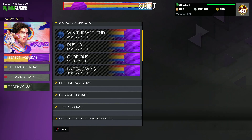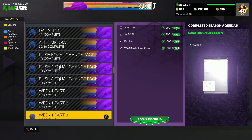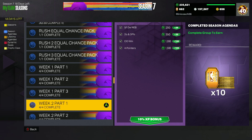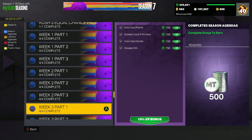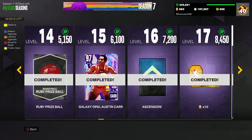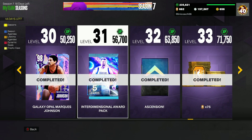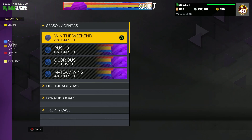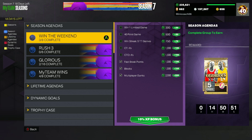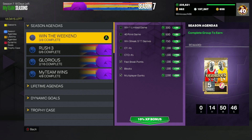For rush week three, all you have to do is win three triple threat online games to get another equal chance rush pack. You can also find them in the weekly challenges — week one part three is a fuego pack, week two part three is a splash zone, week three part three is the heat wave pack. That's another three promo packs right there. You can also get them from Win the Weekend — at level 31 you get an interdimensional pack, and there's an unauctionable glorious pack as well.